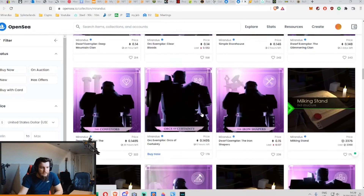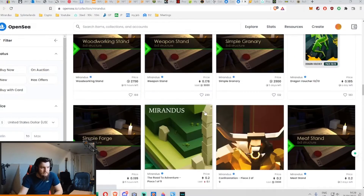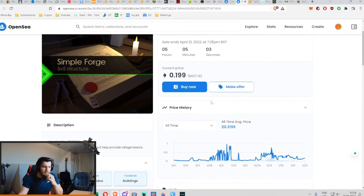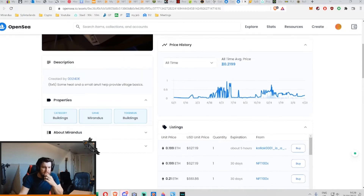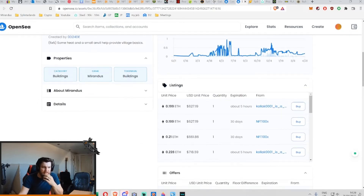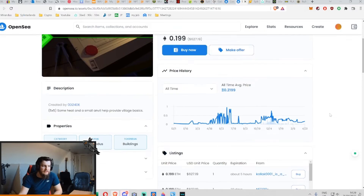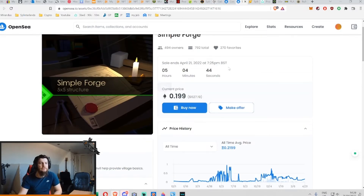Simple Forge — there we go. So the average price is here, and I mean there's literally been — on this day alone there was one sale. I'm assuming there's at least a hundred sales of this thing, so there's quite a good sample size to go off of. If we didn't have this much data on this particular NFT, or any NFT you want to assess, then you've obviously got to take the data with a grain of salt, because it could be a statistical outlier.